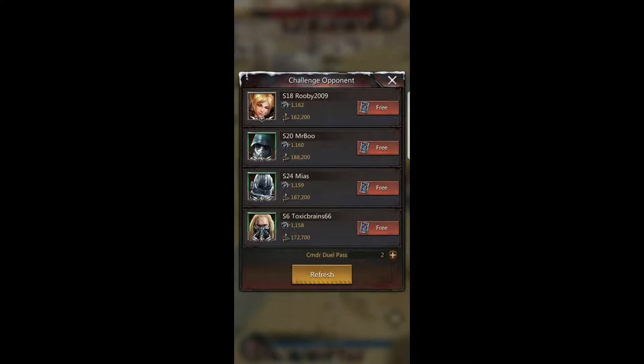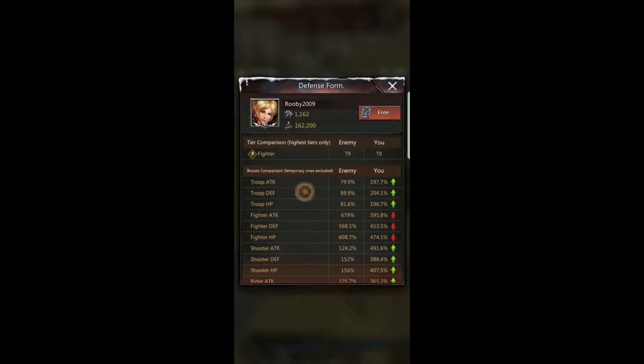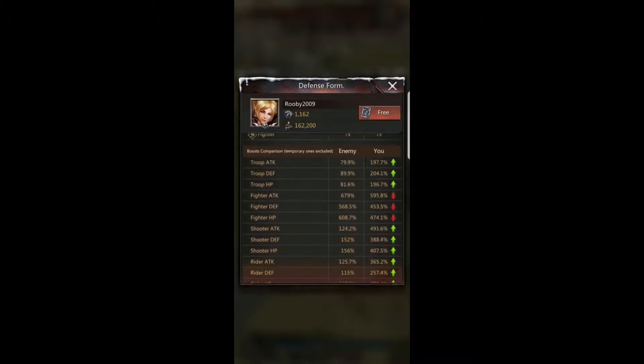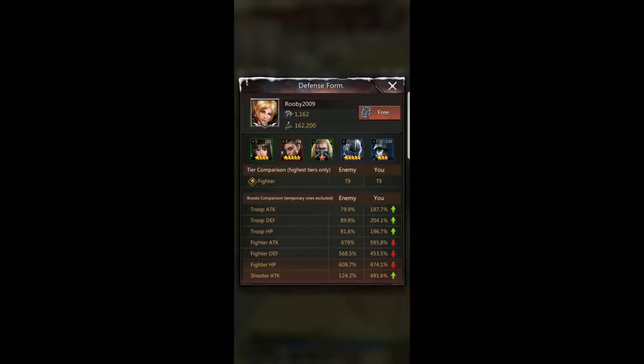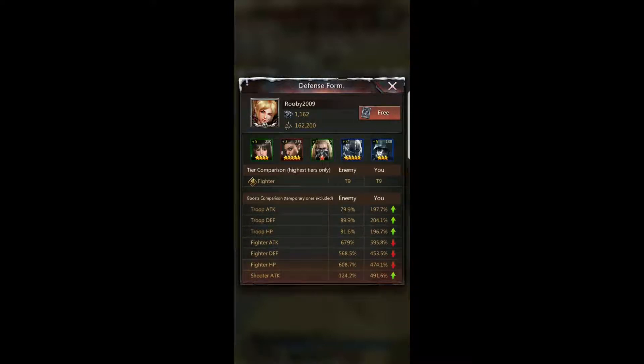You definitely want to click on the picture, see what you're up against, see how the stats play out, and check troop attack, defense, and hit points. Even though they're boosted slightly higher than me, with fewer soldiers I'd likely win. I'm almost tempted to switch to riders because they're only fighter-based. Remember: fighters are weak against riders, shooters are weak against fighters, and riders are weak against shooters. That is the circle of weakness — fighter, rider, shooter, vehicle. Definitely want to remember that in Commander Dual Conquest.